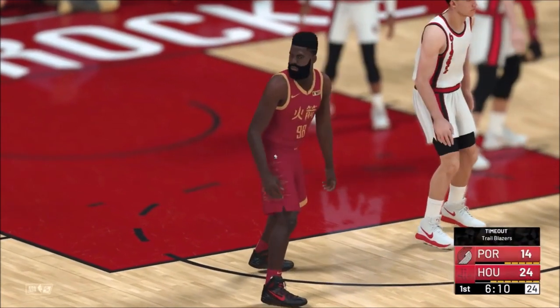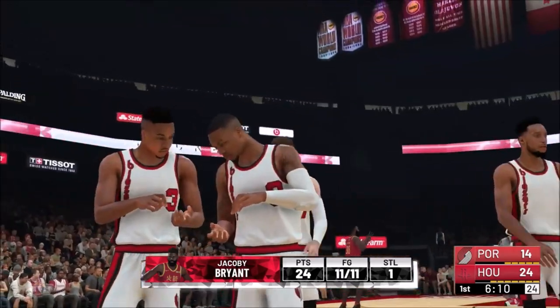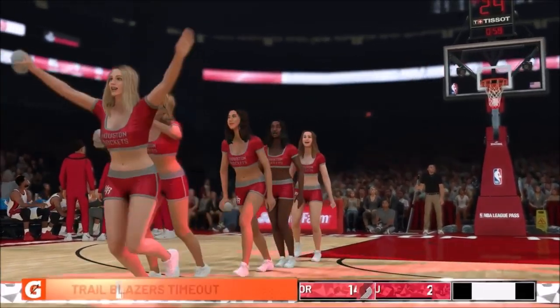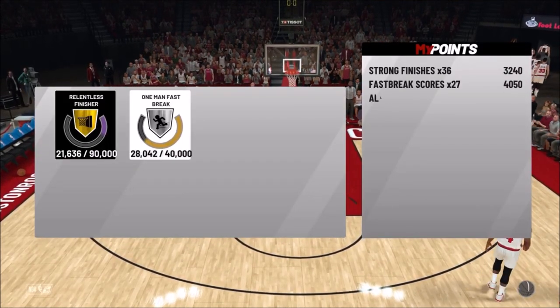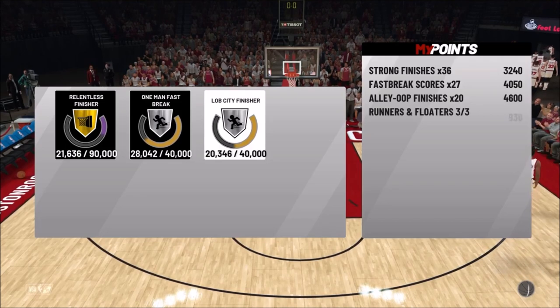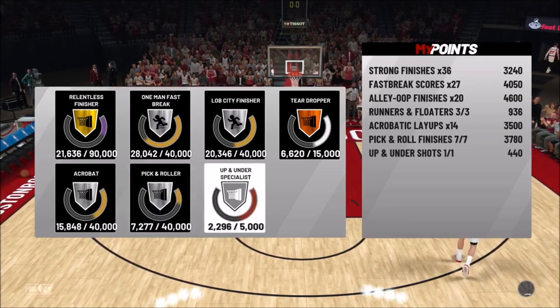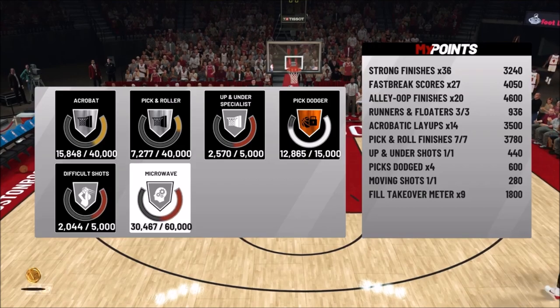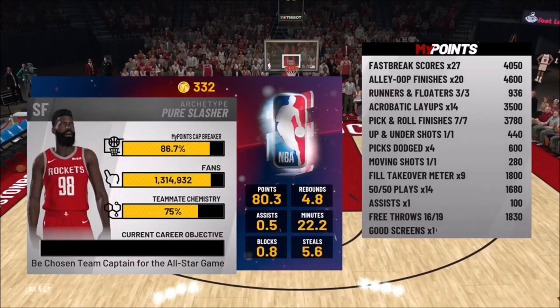Work on badges you want to work on, like posterizer. I would definitely suggest working on posterizer if you are a slasher right away — it's such a helpful badge and so much fun to use. On fast breaks if you're by yourself, throwing yourself lobs and doing acrobat finishes — try not to just dunk because that'll only help for relentless finisher. If you do a lob to yourself and get a dunk, that helps for lob city finisher, one-man fast break, and relentless finisher. Doing both at the same time helps more towards your badge and rep.